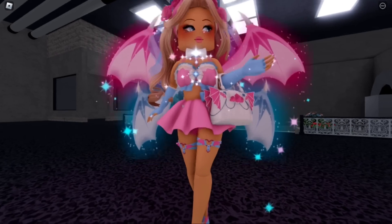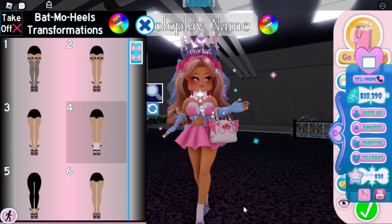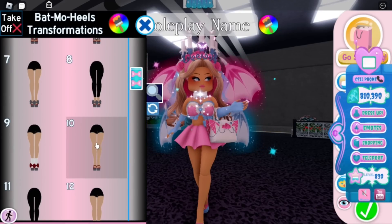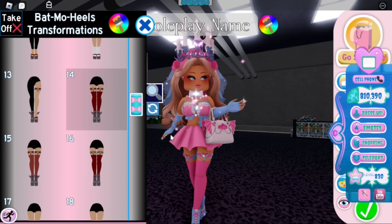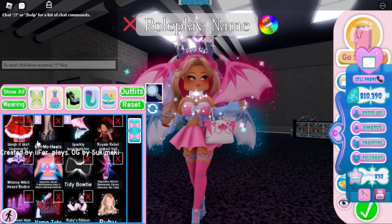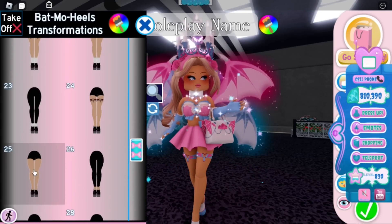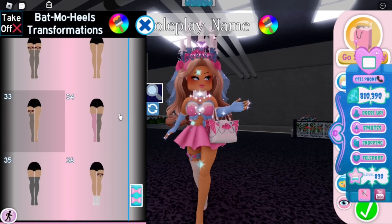There's one that gets rid of the socks, one that removes the cuffs, one that makes small socks, and a leggings version — I really like how the leggings look with the little rolled-up ends. There's also a boots look, though honestly these kind of look like the Opposites Attract shoes. There are about 38+ toggles total, so you can definitely check them out on your own time — you can even be barefoot!